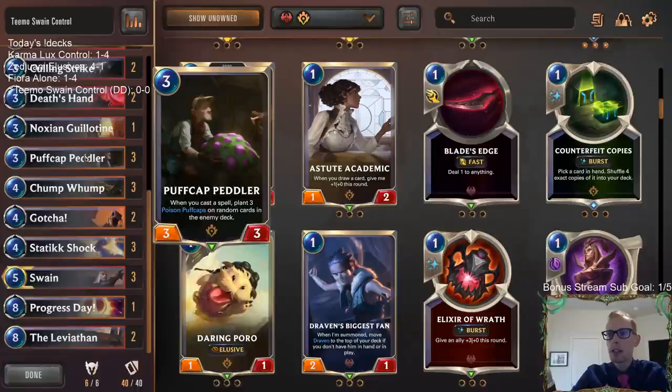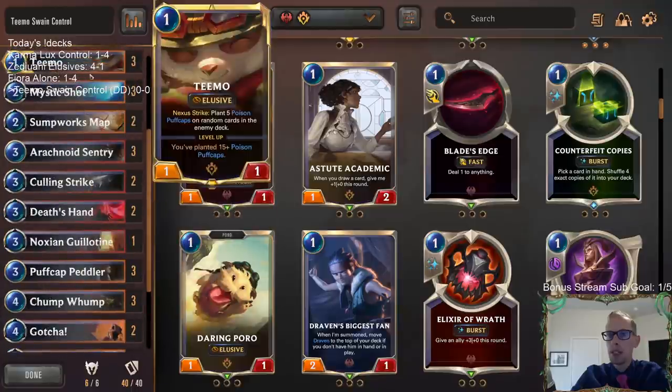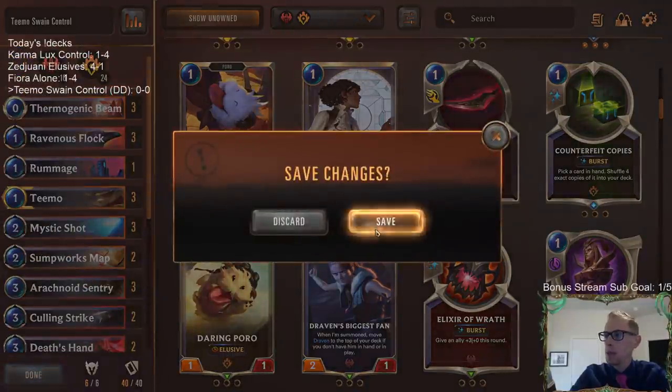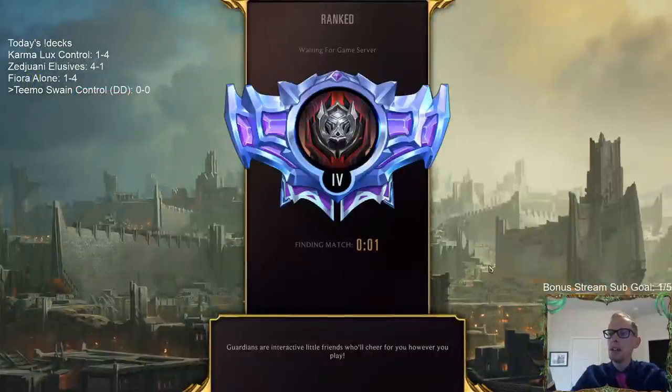We've got some Peddlers to help give them some more Puff Caps, and some Chumplumps for Mushroom Clouds to give them even more Puff Caps, helping level up Teemo and making it more likely they draw Puff Caps. And then just a bunch of removal. Alright, Teemo Swain Control, something new. We're going to play five games over in Ranked and see how it does.